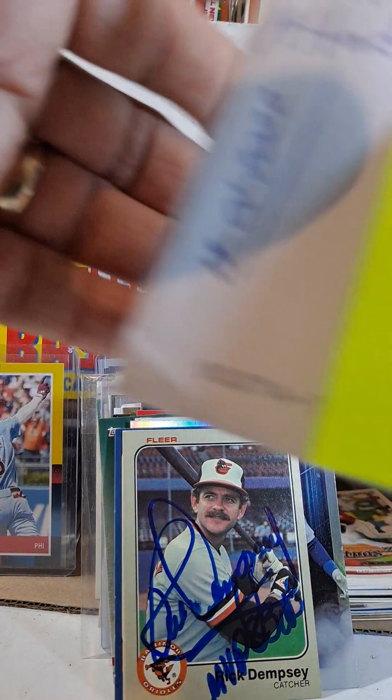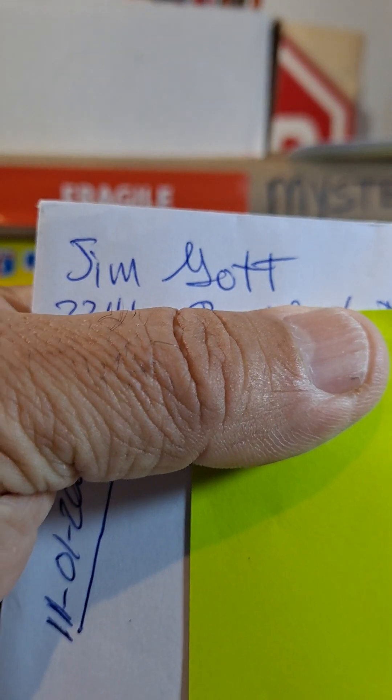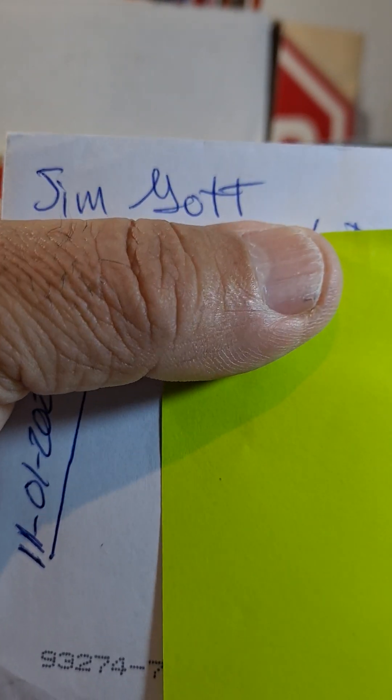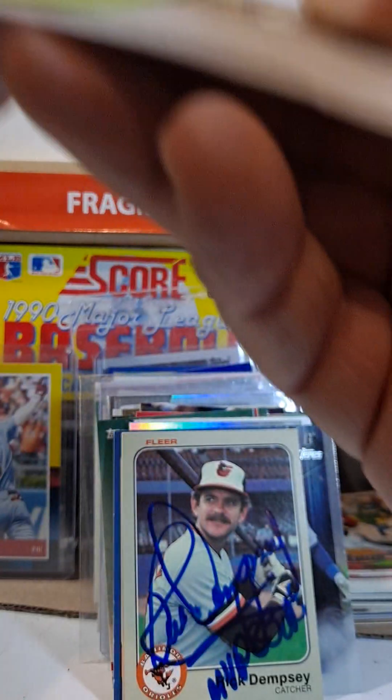Hey hey hey, CV coming at you. We got a Jim Gott. Just got this back at the beginning of this last month. Jim Gott. Look, I have a stamp there. It's pretty cool.